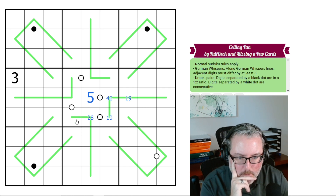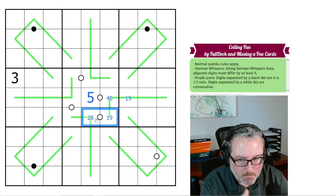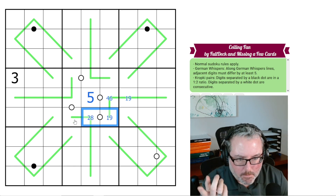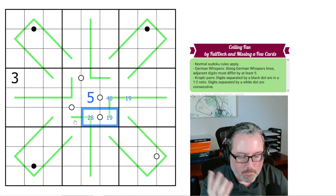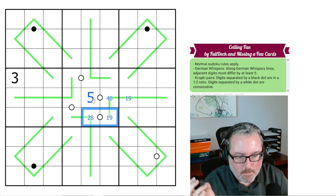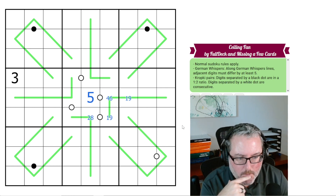What are the possibilities for consecutive digits? We've got a 5 that goes with a 4 or 6. We've got a 1 or a 9 that goes with either a 2 or an 8. So the possibilities of consecutive are 1-2, 2-3, 3-4, 4-5, 5-6, 6-7, 7-8, and 8-9. I don't think we can determine what these are by those limitations.